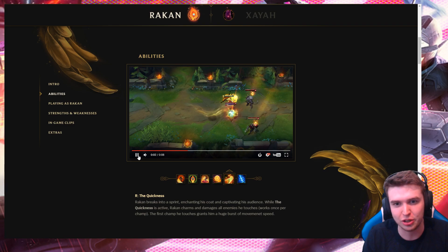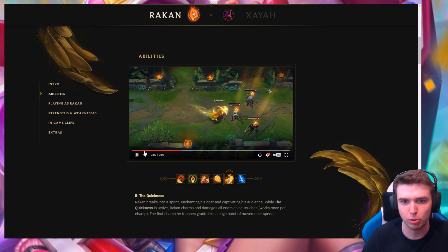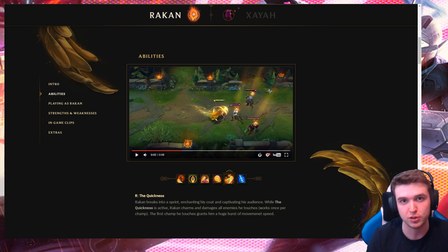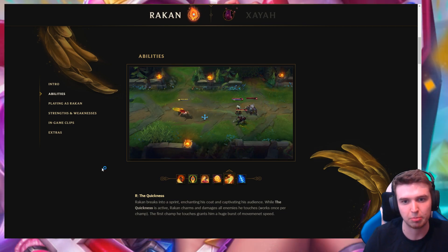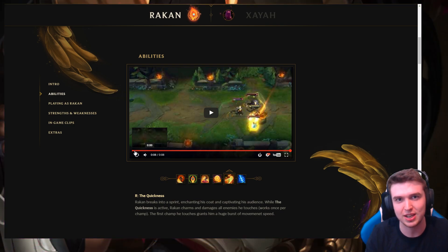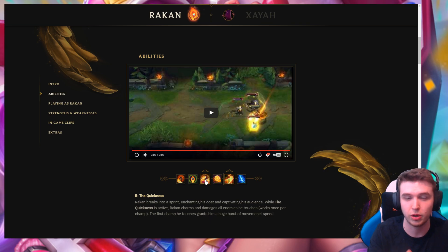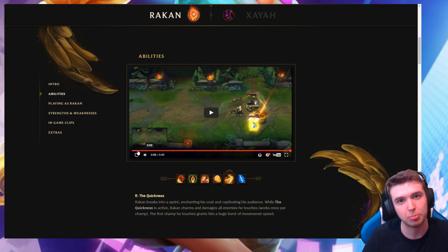His ultimate has him go into a sprint and charm people. You see an icon above enemy heads indicating they can be charmed — you're only allowed to charm each one once. When you hit the first champion it gives him a huge boost of move speed, letting him get to others faster. He drags them around with him as he runs — so it's kind of like an AOE Ahri charm. To sum up his kit: a shield, a heal and a bit of damage on Q, an AOE knockup on W, a jump to an ally on E, and an AOE charm ultimate.